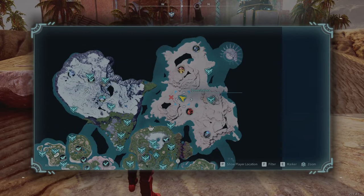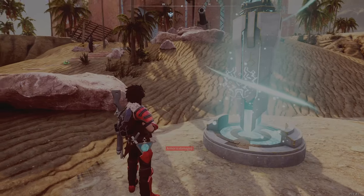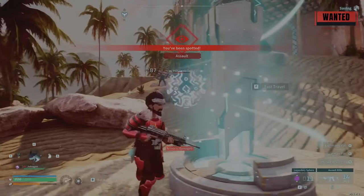First thing you're going to do, you're going to come to the dune shelter — that's in the middle of the desert. Then you're going to attack one of the guards.